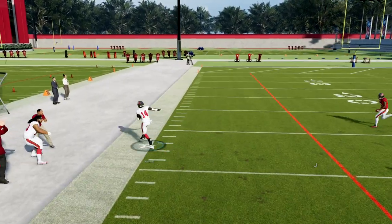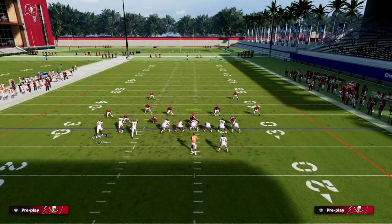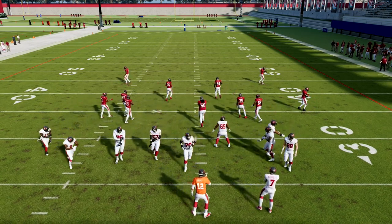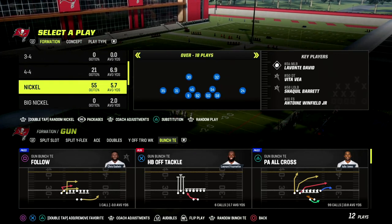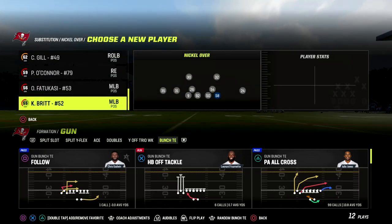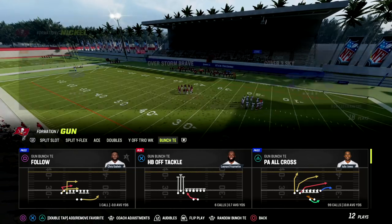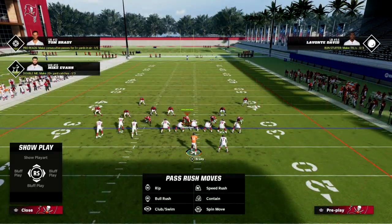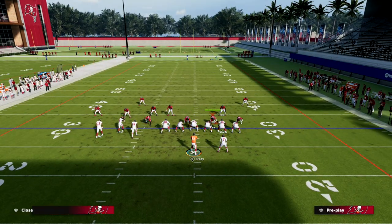I want to talk about a meta defense you're going to see. You don't see it as much with Dollar — let me just check if this works with Dollar — yeah, it doesn't. We've seen a significant shift in the meta away from Dollar, although Dollar is still really good. I do have a Dollar 3-2 as well as a 1-4-6 defensive ebook on my Patreon. Let me show you this against Nickel Over, which is a really popular meta right now.